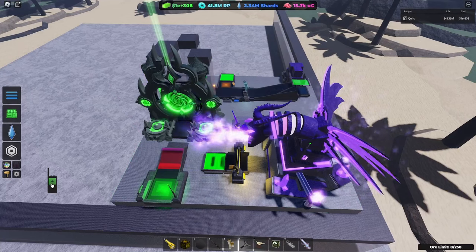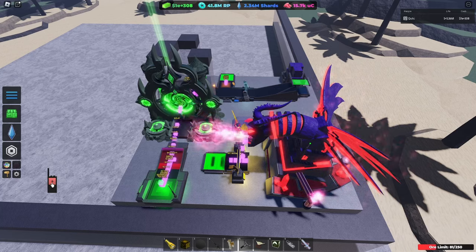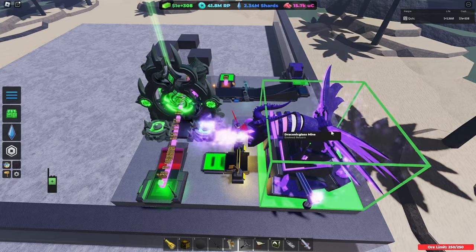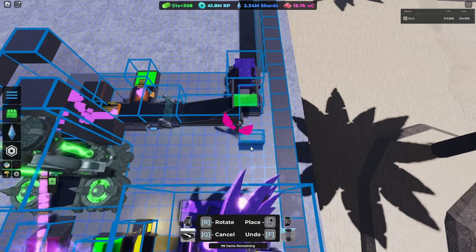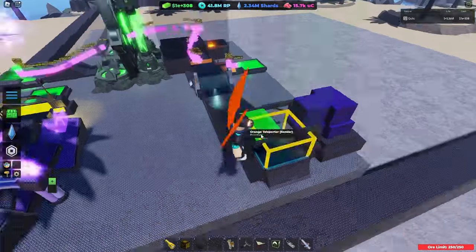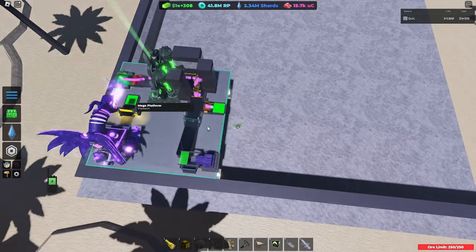This is the whole starting area right here — that's all it is. From this point, go ahead and start sending your ore through before you even get to the setup, because odds are it's gonna take a little while for some ore to get through. Max it out and let it run while you're building the setup. You can also place a conveyor wall right here — you don't need to, it's just something you can do.